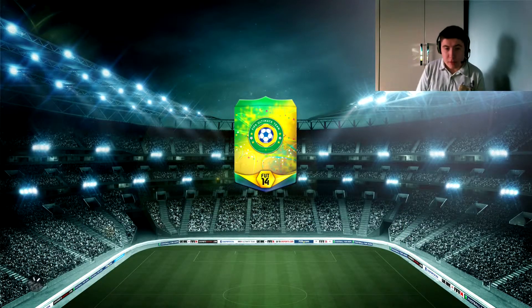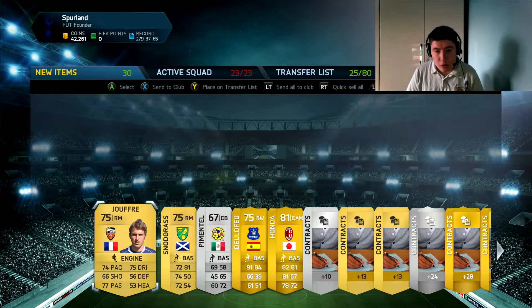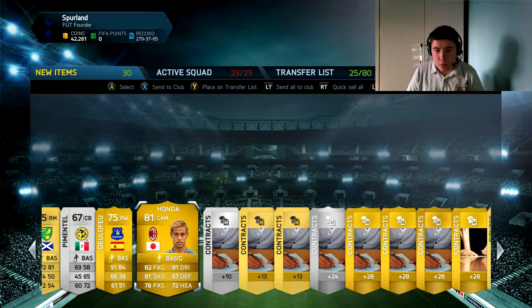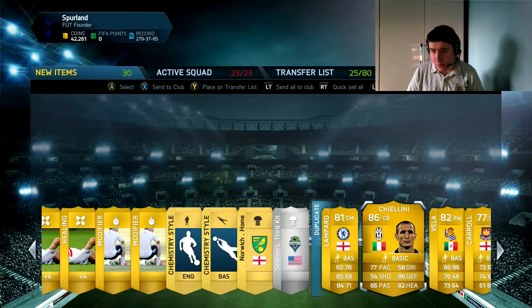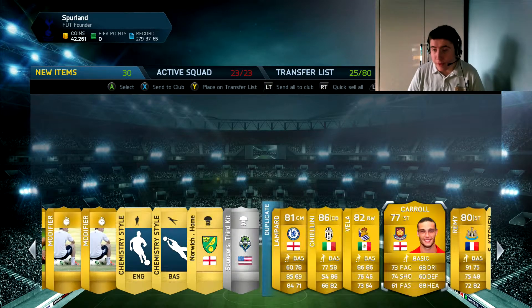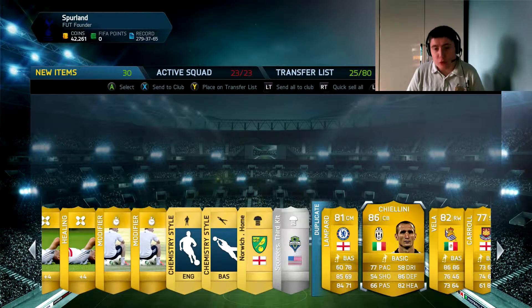We're going to skip this one as soon as the A button comes up. Who have we got? Snodgrass, Deferro, Honda, Lampard, Chiellini — not bad, 86 overall — Vela, Carroll, Remy. Still no greens but I'm happy with that. Got Chiellini, he's a good player.